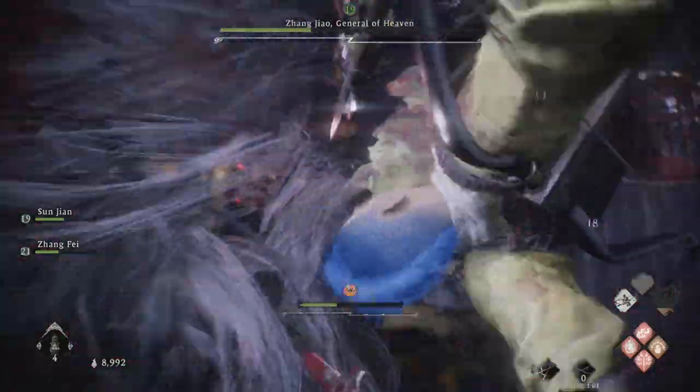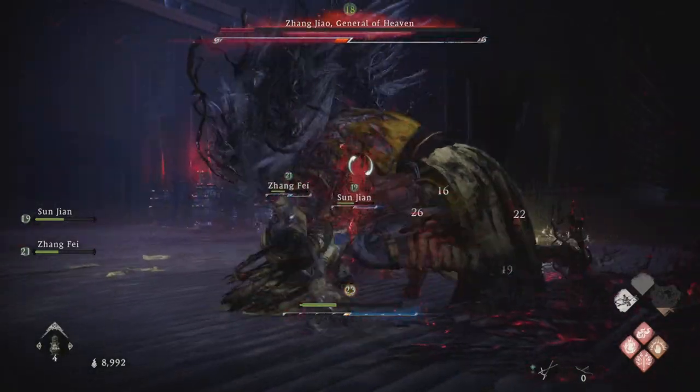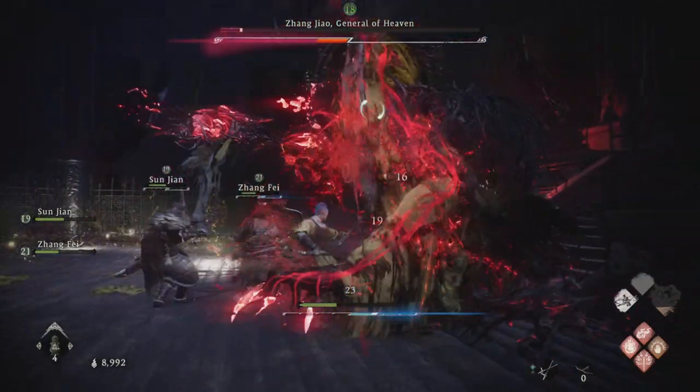While spamming the Beckoning Pine, it does give you a dodge maneuver to the side every time you use it, so you can avoid some of the boss's critical strikes sometimes.